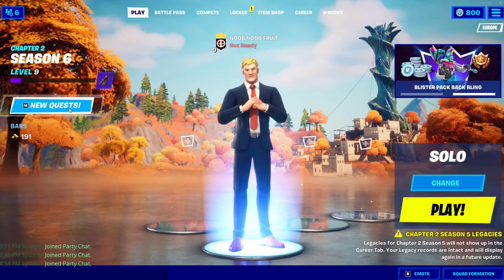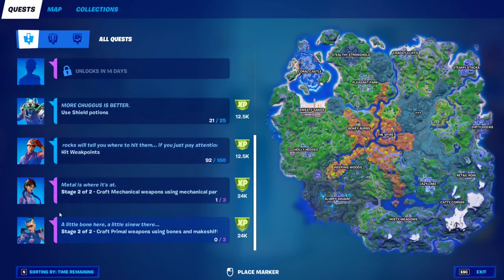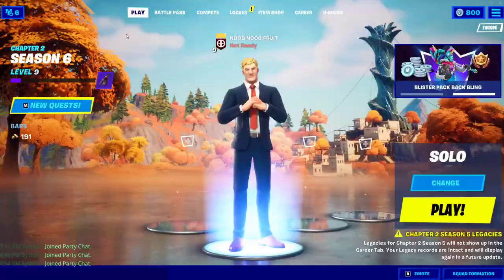Epic quests are the purple colored quests that you get every week. It's going to be this quest right here, this quest right here, and this quest right here. In this video I'm going to show you the first seven that you'll have to do.